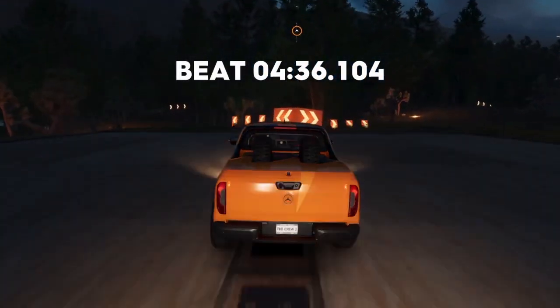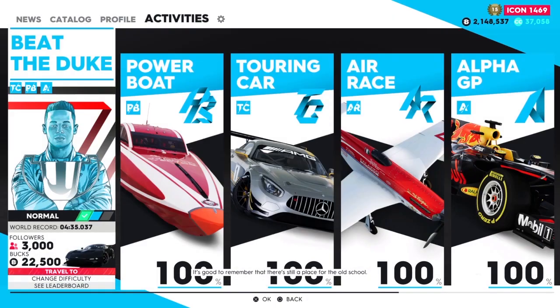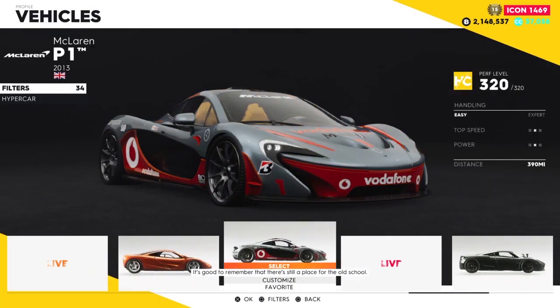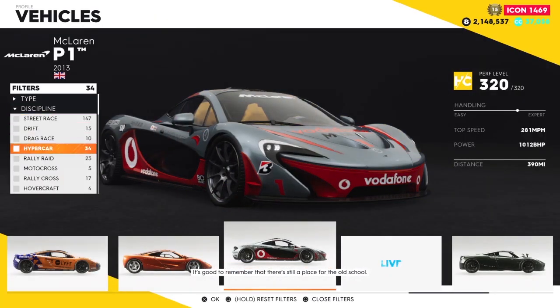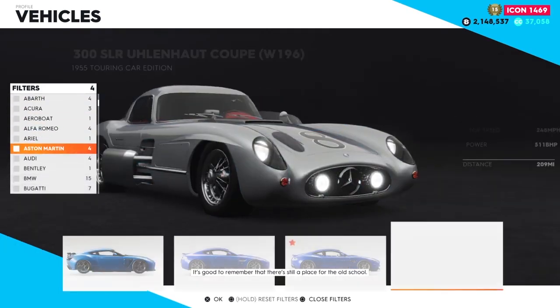For the next few cars, there are some requirements to complete them. These are for the McLaren P1, Aston Martin Vulcan, the Helicopter, and the Hovercraft. For these, you need to complete tons of races in each discipline. When done, a final boss battle will be unlocked for you to win and get the vehicles.